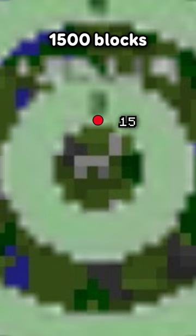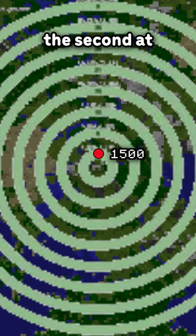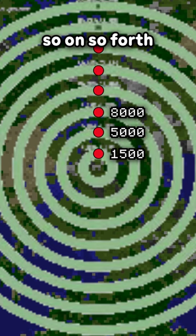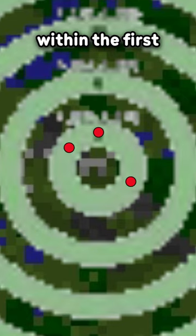The first ring starts at roughly 1,500 blocks and ends at 2,500 blocks, the second at 5,000, the third at 8,000, so on and so forth. As seen on this graph, the first three strongholds can spawn anywhere within the first green ring.